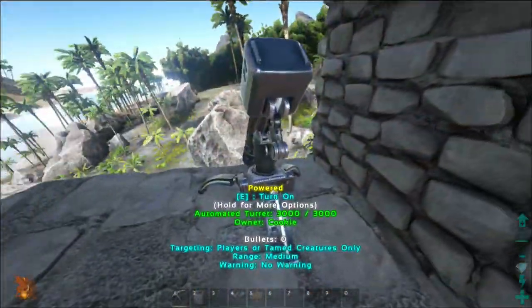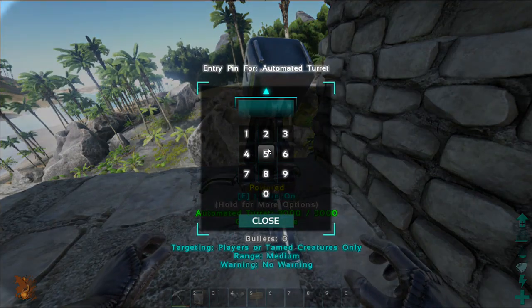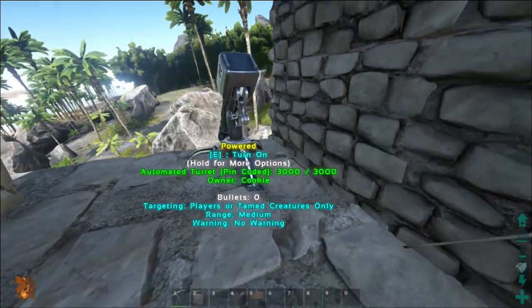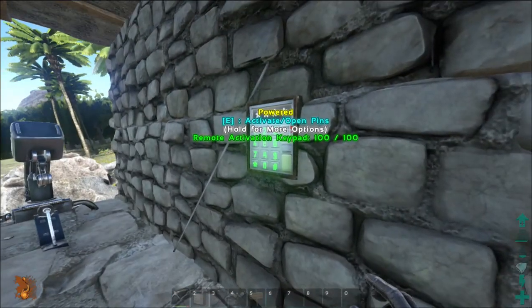Finally, you can also configure turrets to be enabled or disabled via your pin code. This is useful if you're expecting visitors and you don't really want them being shot at by your allied tribes.